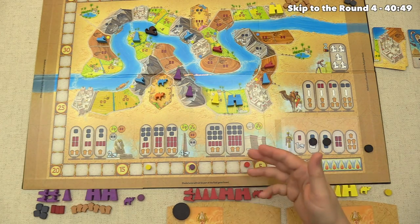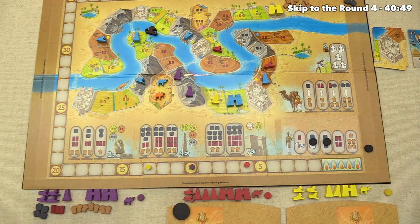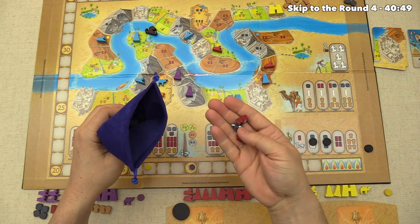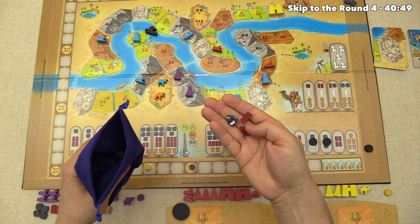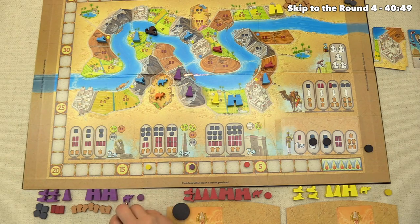Red goes first in round three, pulling three laborers and passing the bag along. We pull from the bag and get two masters — a master stonecutter and a master brickmaker — plus a regular brickmaker. It's a good thing we have lots of grain right now since we won't be great at producing it this round.